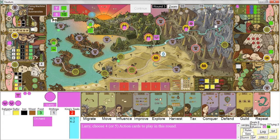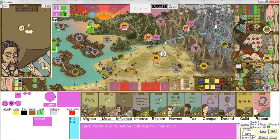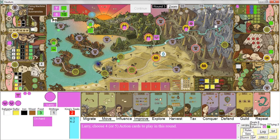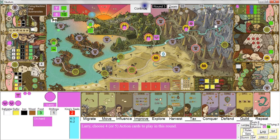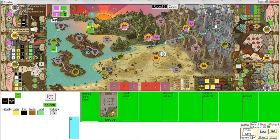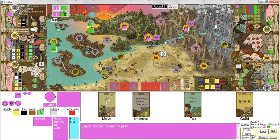Now we're into round three. I'm going to do another move, and I want to build my first feudum too, so I'll do an improve. I'd like to grab that flying machine — I'll do a tax action to get some more cash and a guild action. She's the start player. She does an improve action — she improves to a town because she can't improve a town to a feudum.